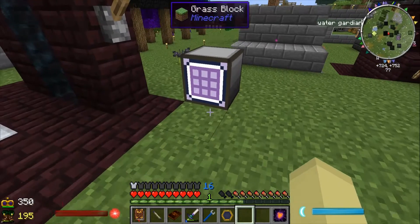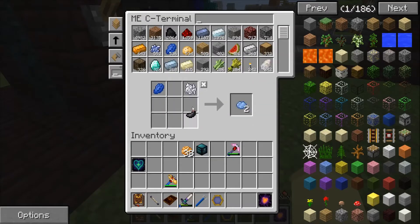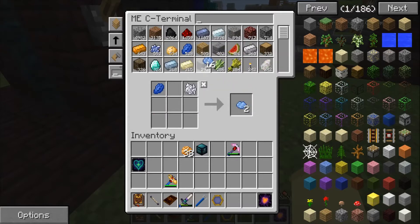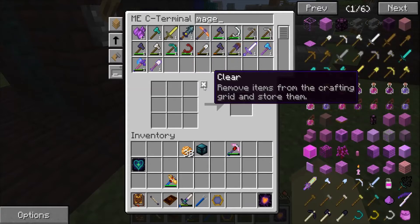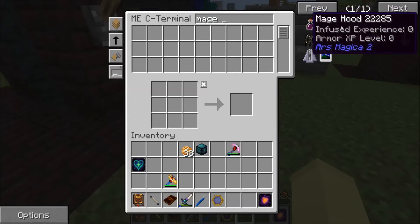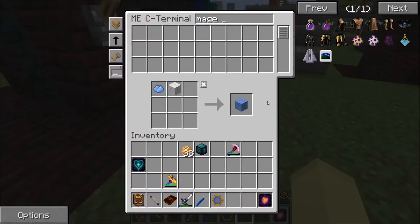I still need light dye though. I'm pretty sure if I just put bone meal with that, I get some light blue dye. Let's just get a few of these, because I think I need to mix them with some wool. I wonder if the mage armor — well, the mage armor isn't here, it's not a battle mage, it's just a mage. Light blue wool — I'll need a few of these. Hopefully that'll be enough.